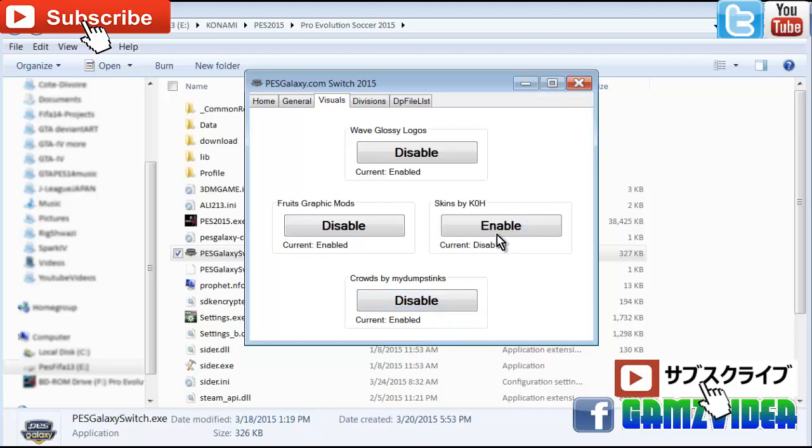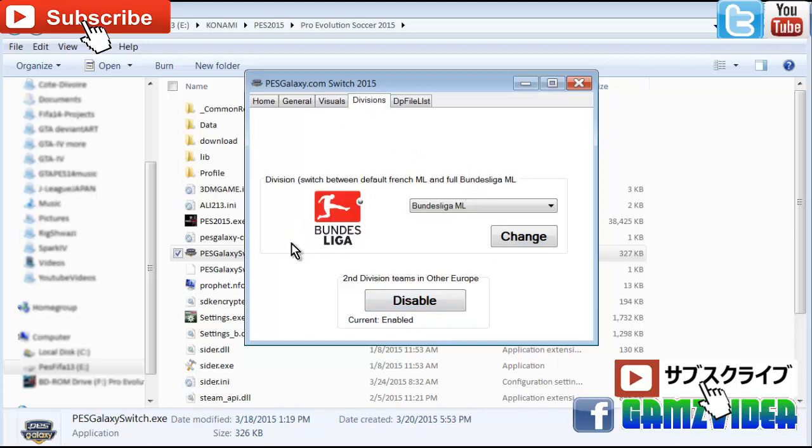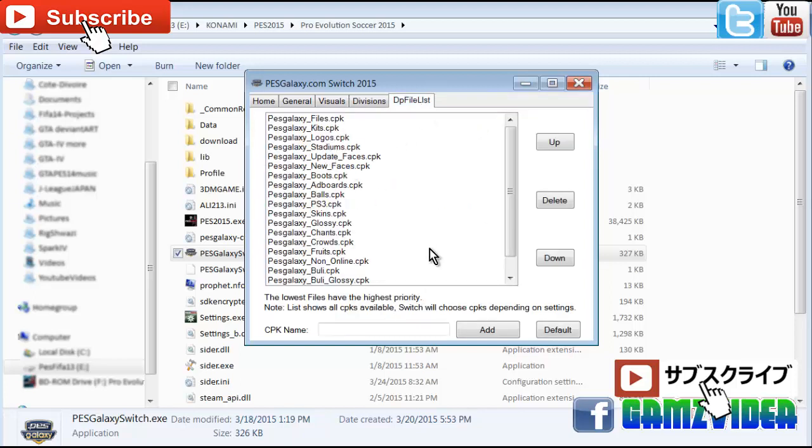Go to Divisions — this is also optional. You can leave it as default, or choose leagues like Bundesliga. Once you've made your selection, click 'Changes' and it will update automatically.